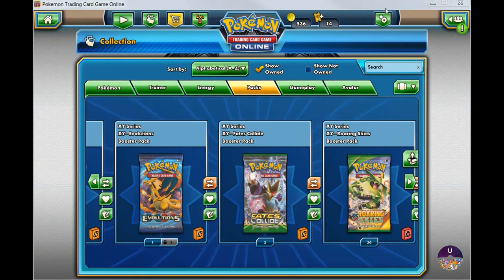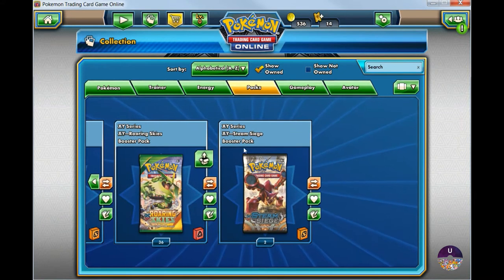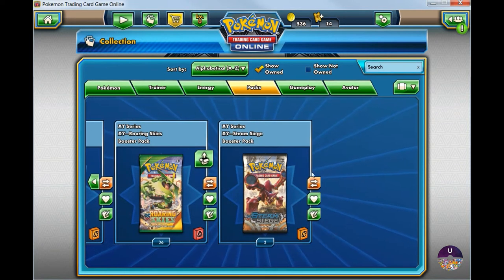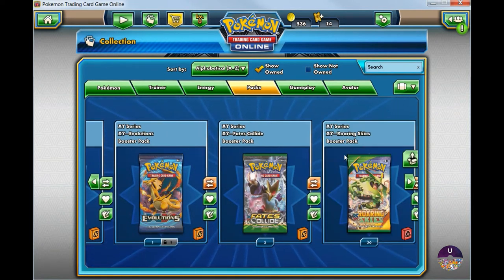Hello guys, welcome back to another episode. Today I'm going to be opening up about 36 Roaring Skies booster packs. I'm actually looking for either Rayquaza or Shaman EX, maybe even Mega Rayquaza if possible. I have about 36 so I'm going to be going a little bit fast, but I might be opening up some other booster packs at the end of the episode as well. So let's go ahead and get started.